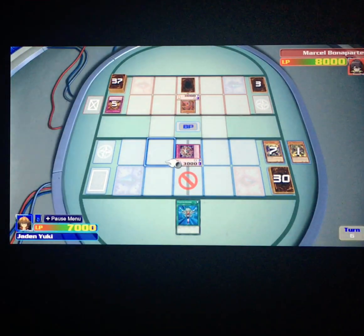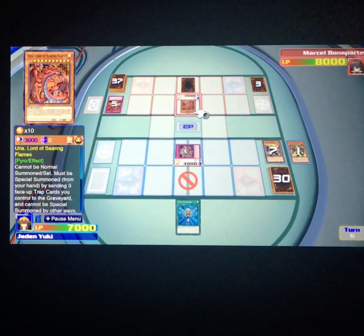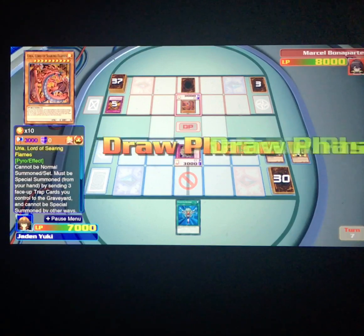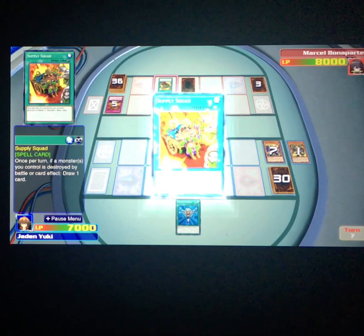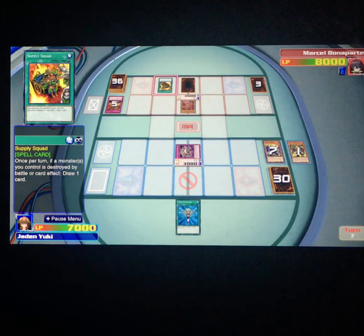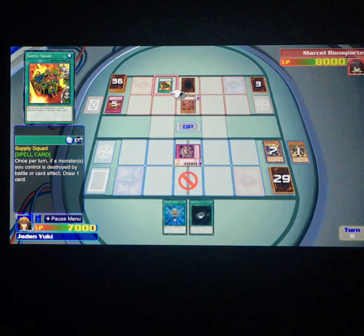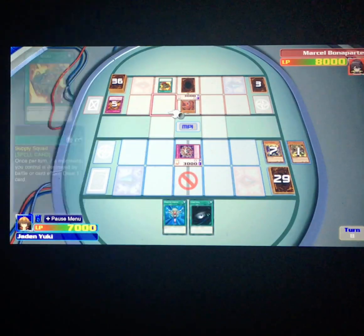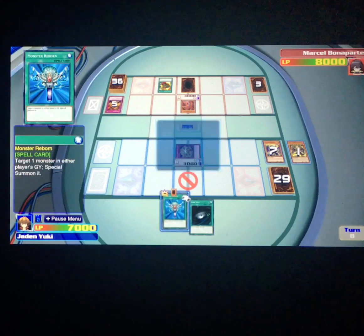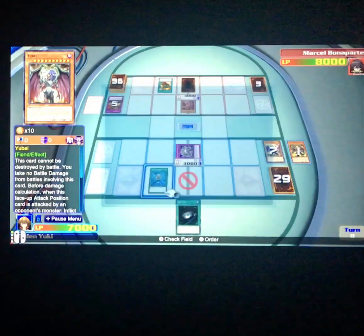Well, that hurt quite a lot. But no matter — Uria still doesn't have enough attack to kill my card, and he doesn't have the resources to summon out another Sacred Beast, so I might be okay. Now here's an interesting plan — let's keep him unable to do anything.